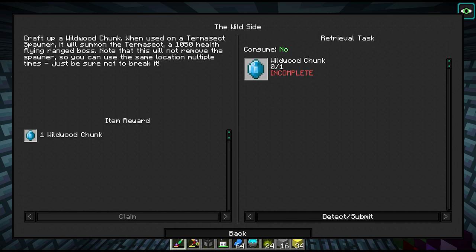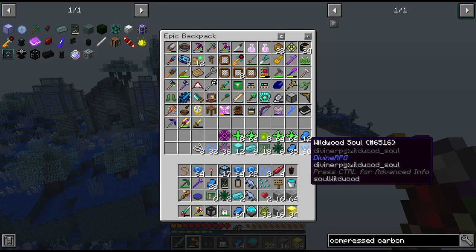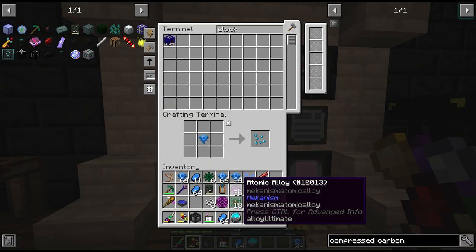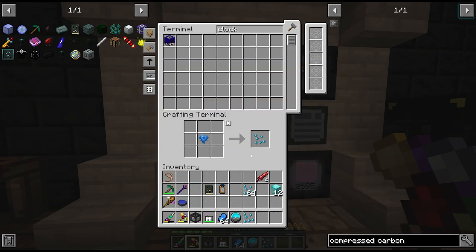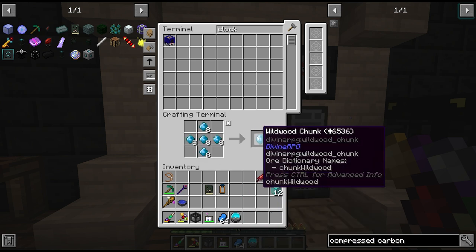We picked up a lot of the souls from all those guys in that dungeon, so we may actually have the chunks already. Some quite decent loot from that dungeon as well - we got some atomic alloy and some of these advanced circuits which aren't really the easiest things to craft. We'll craft down all the wildwood souls into lots of these fragments, which we can turn into the wildwood chunks.